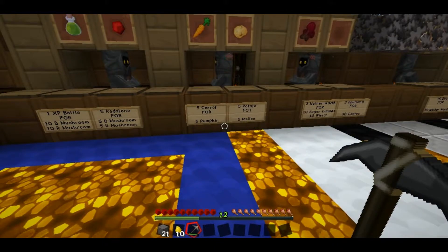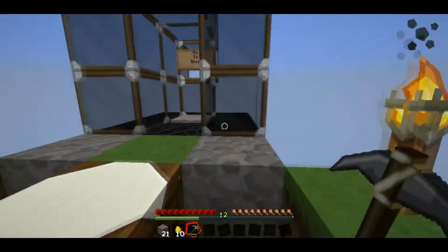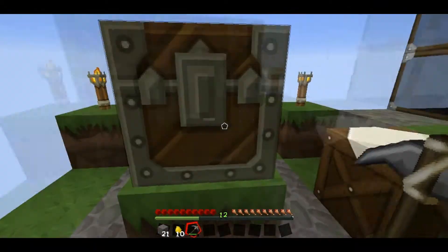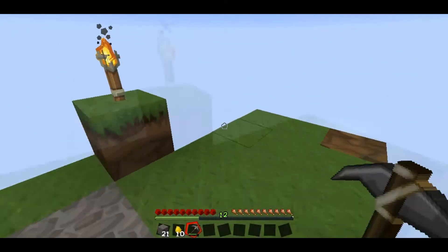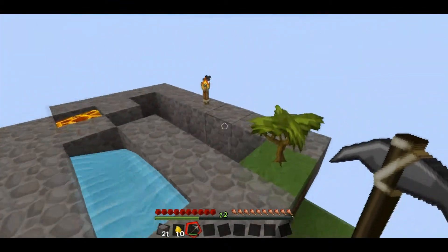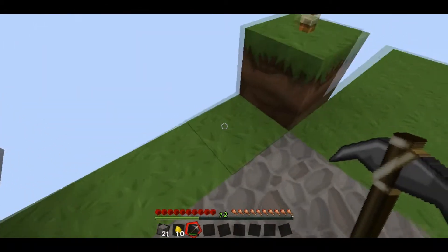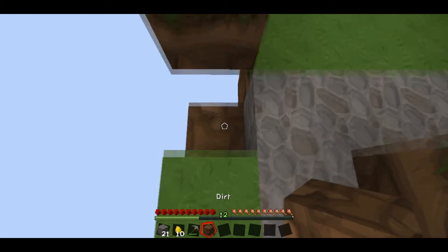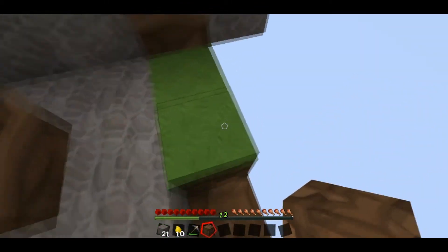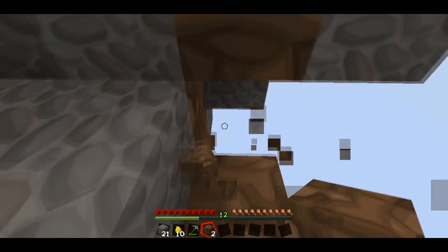Five melons — I think we have melon seeds. We got some grass, some cactus, oh we do have melons, cool. All right, we need to gather some dirt, which I'm pretty sure I've ruined. Let's see what happens here.